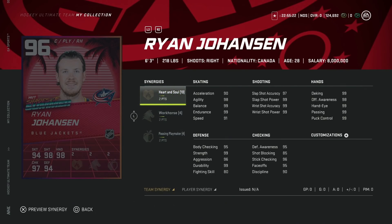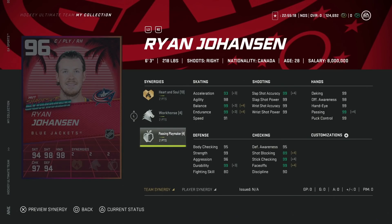We've also got the 96 Ryan Johansen — six-foot-three, 218 pounds, with Heart and Soul, Workhorse, and Passing Playmaker. Six-foot-three is obviously great size for a centerman. He's got max faceoffs with Heart and Soul active, and speed is a little low, but at his size playing center you can get away with that. He's up to 97 acceleration with Spark activated and 94 with Distributor. If you're looking to get a Ryan Johansen card, this is a great end-game option.